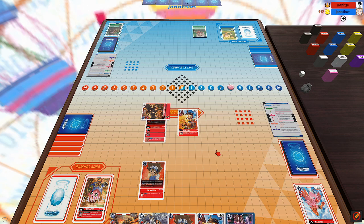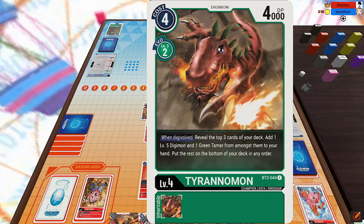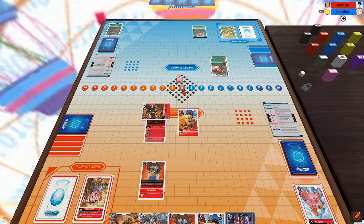My opponent draws, flips over a Digitama, and he decides to raw play a Palmon to check the top three for a level four and add it to his hand. He flips over a Vegemon, so Vegemon gets added to his hand and the rest go to the bottom. Then he Digivolves the Palmon into a Tyrannomon to look at the top three for a level five to add it to his hand — he ends up whiffing — and then he Digivolves into Okuamon, drawing a card and passing the turn.